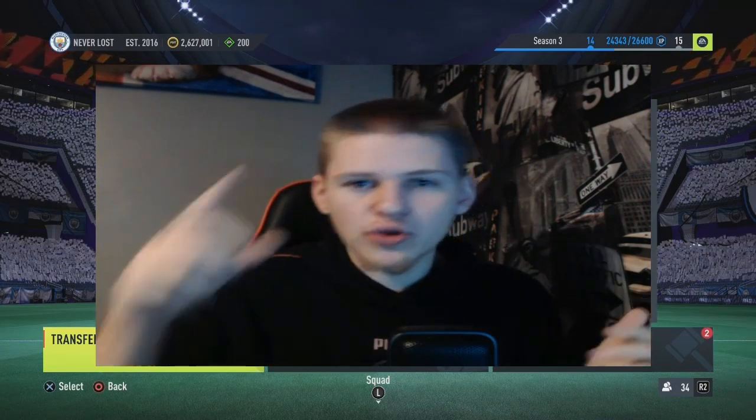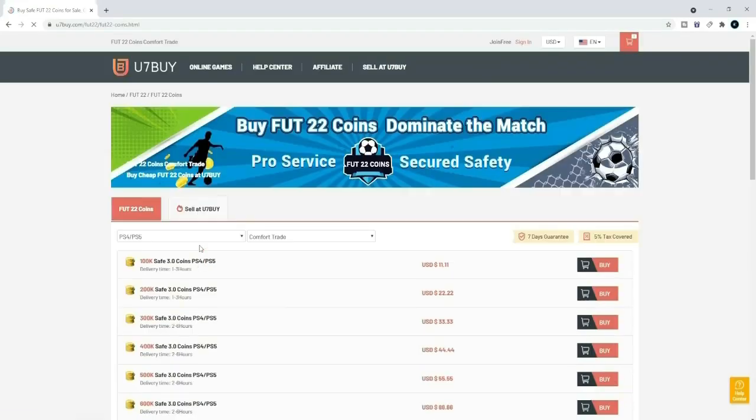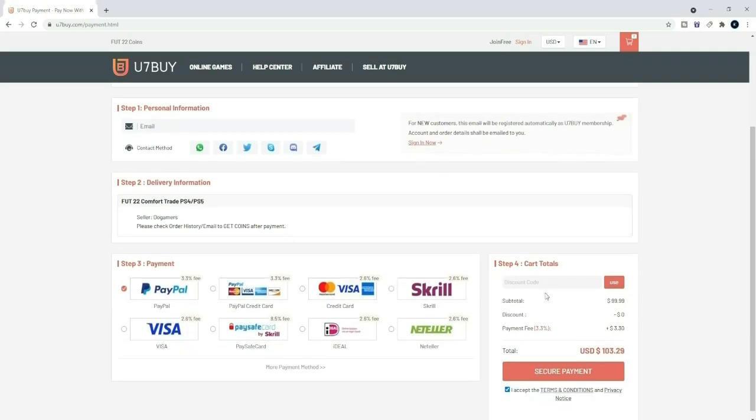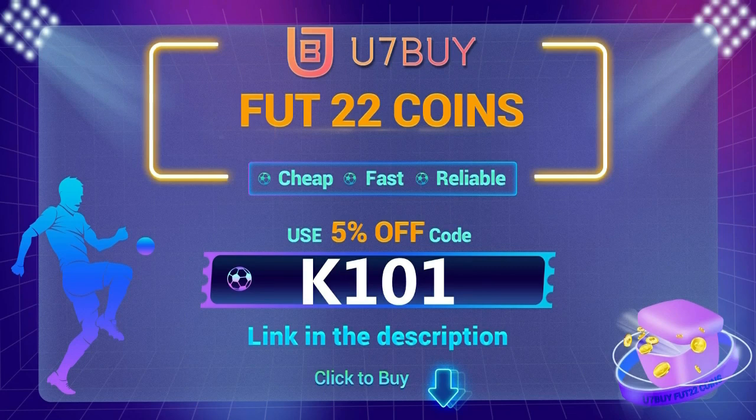It's better to join this premium than obviously spend FIFA points — you're going to make loads more coins. It's £5 a month. All you need to do is go down into the description, click the buy premium link, and buy premium. If you're looking to buy the cheapest and most reliable FIFA 22 Ultimate Team coins, head over to u7buy.com and use code K101 at checkout for 5% off.